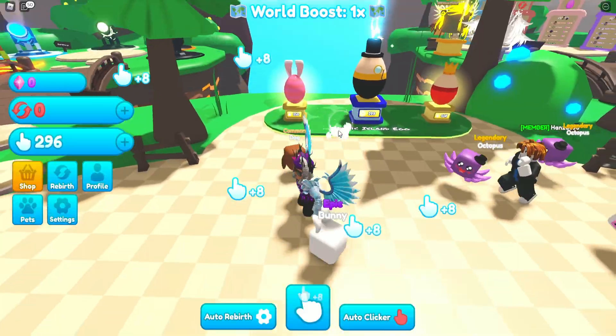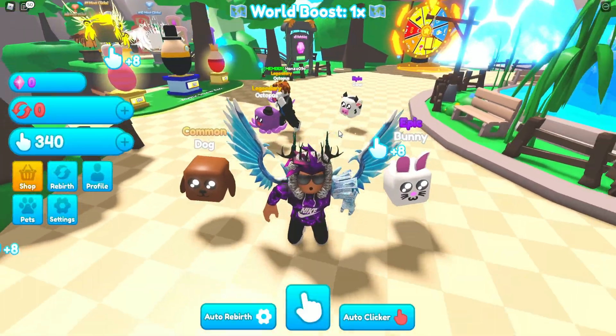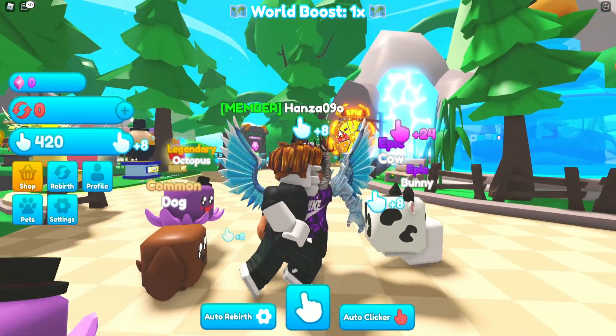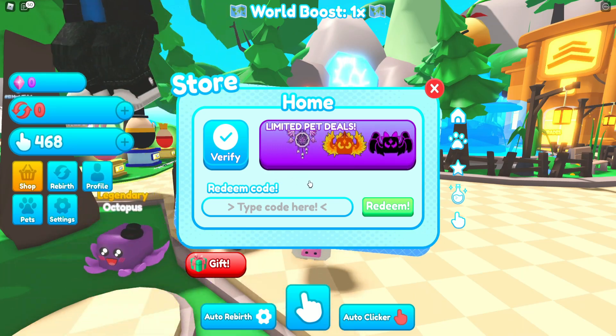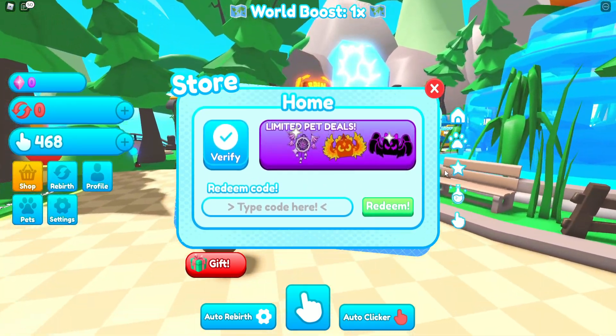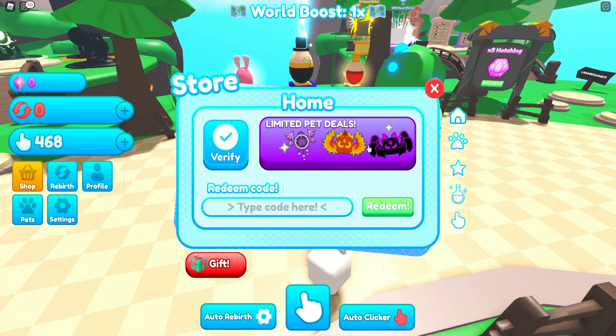If you don't know how to claim codes in Clicking Simulator, what you want to do is go to the left and click on where it says Shop. The code menu will come up from there. These codes are in no particular order, so let's just get into it.